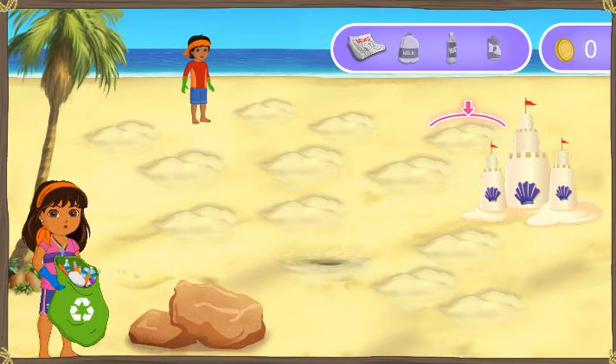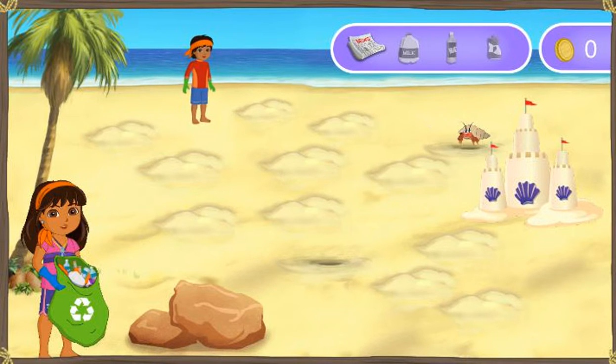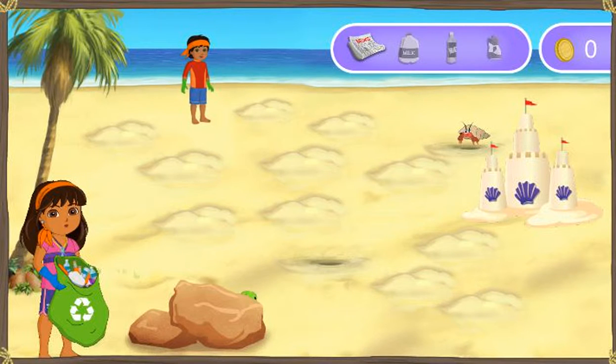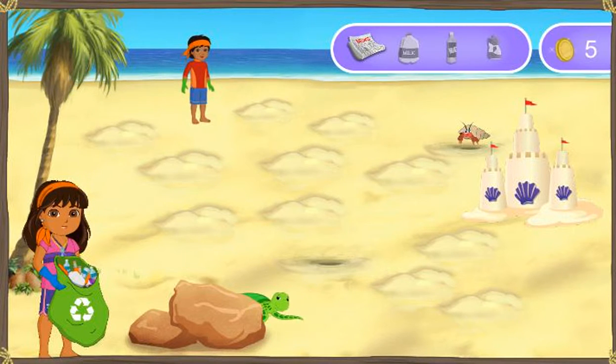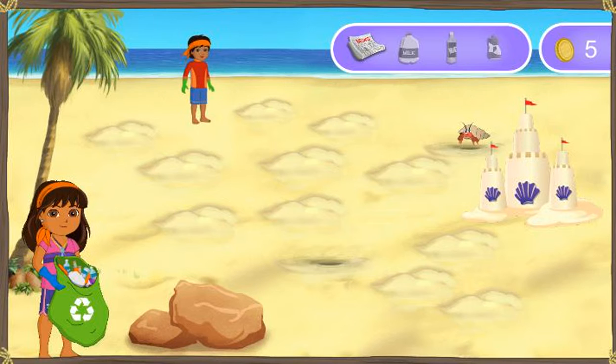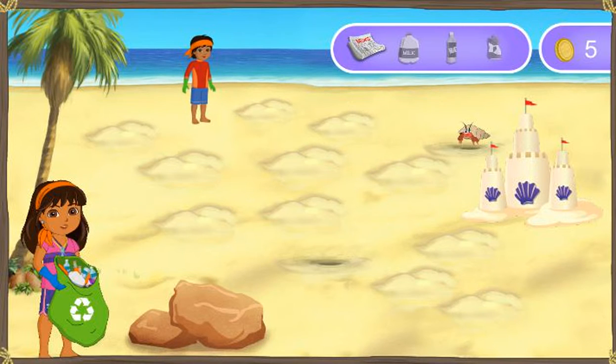Let's look for something else to recycle. Hey, that's not a recyclable. That belongs on the beach. Mira! Look at that. Click on him before he gets away with our gold. Perfecto! Five more coins to add to our collection. Let's clean up the beach.